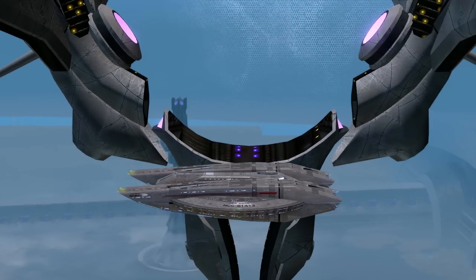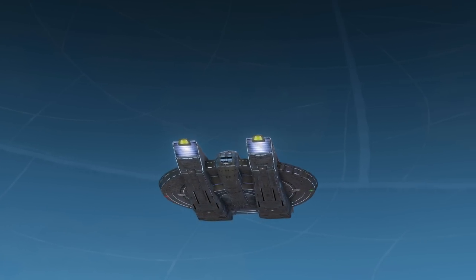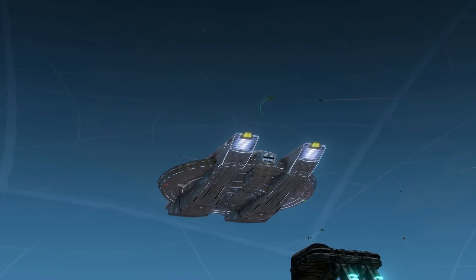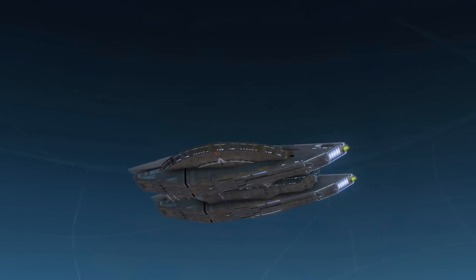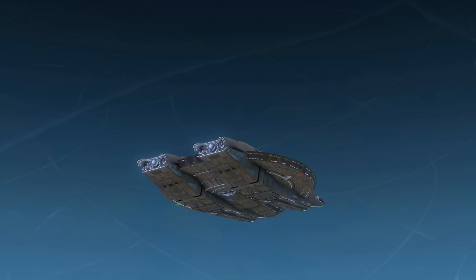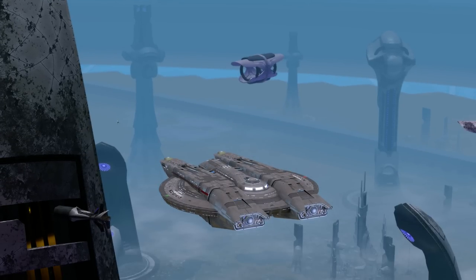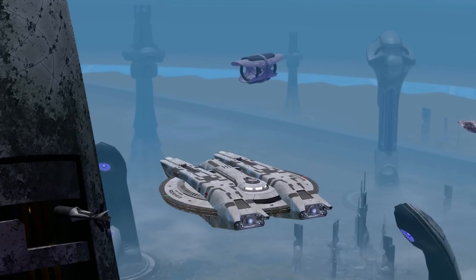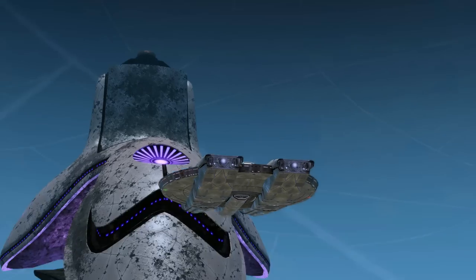The Aegis outlining is actually a little more defined on this ship than on others. On some ships that blue lining is hard to make out, but for some reason on this ship it stands out a bit more. Less is more sometimes. Next shield: the Dyson Shield Array — I like this one, I'm digging it.